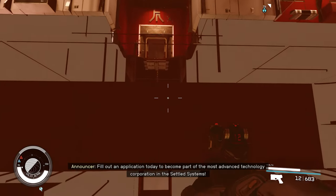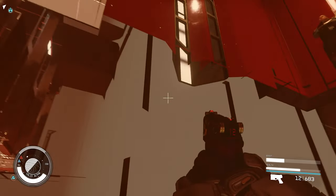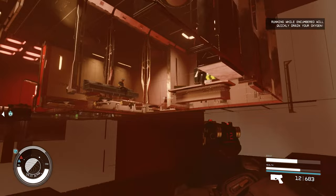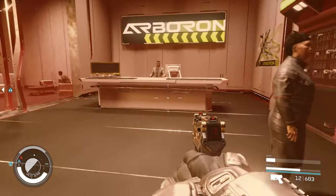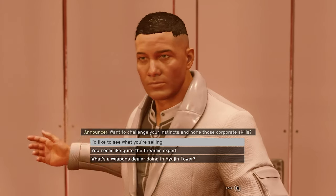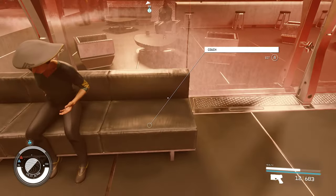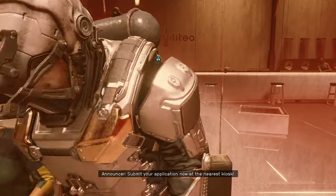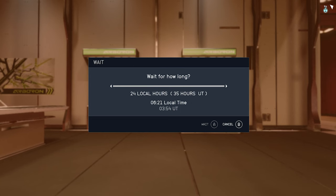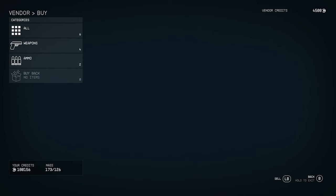The best location I've found is right here through the front door. As you get here, turn around — you see the merchant right there across from you. Jump and you're able to talk to him. He's going to have zero inventory because I've done this multiple times. See that zero credits — you're going to sit on that couch and rest for 24 hours twice, so that's 48 hours.